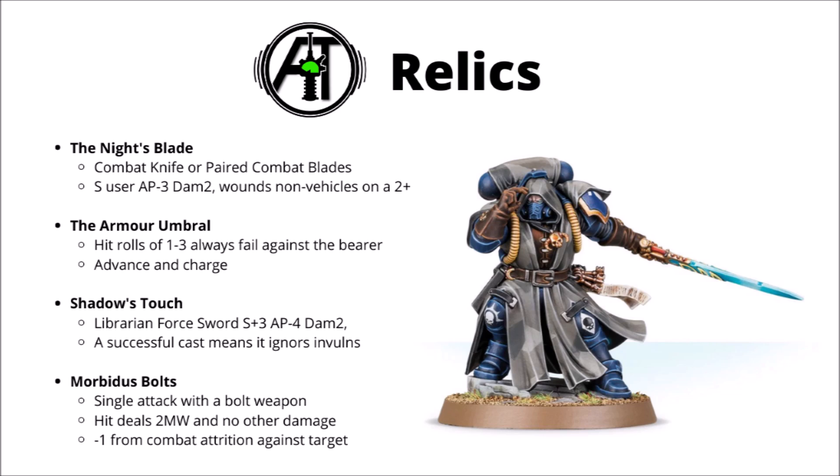Out of these choices, my favourite is by far the Knight's Blade — it transforms an otherwise non-threatening melee character into a fairly potent one, though being flat two damage always has the ability to fall short against anything with minus one damage. Second to that, I do like the Librarian's force sword; ignoring invulnerable saves is a powerful mechanic. Maybe it's a bit of a shame that all these seem to be about hero-hammer as opposed to command — some relics to actually lead the Phobos troops into battle might have been more handy.